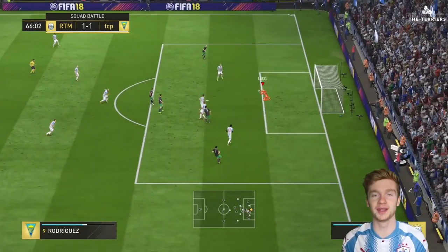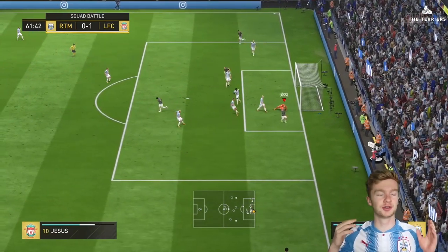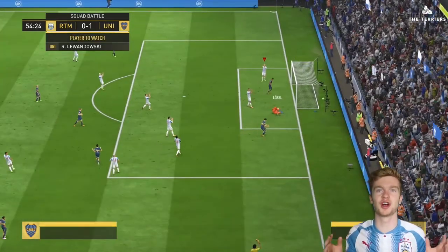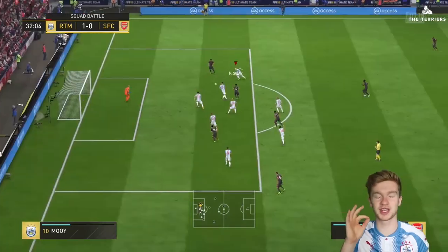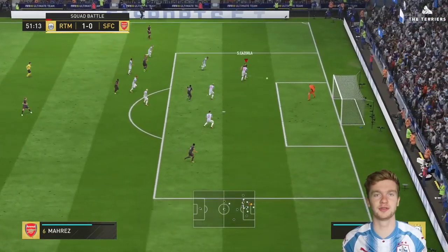The fourth stat we're going to talk about is his reflexes. FIFA have given him an 82 rating. Jonas has brilliant reflexes — some of the saves he's pulled off this season by reacting to last-minute shots are unbelievable. Especially that save against Chelsea that kept us the point and helped us stay in the Premier League. Maybe he could have even better reflexes, but 82 is still a very good stat.